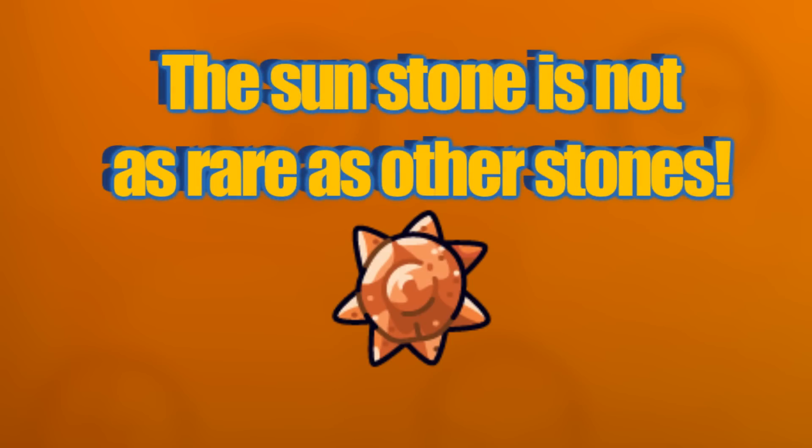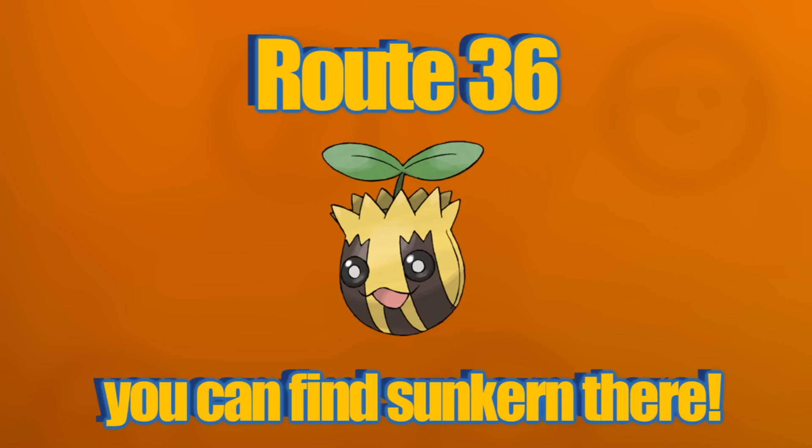There is one more stone I want to tell you about and that is the Sun Stone. Once you've managed to get to the region and reached Golden Rose City, there is a route just above the city that has Sunkern as a common spawn, which drops Sun Stones. Also, Oddish and Gloom can drop Sun Stones as well.